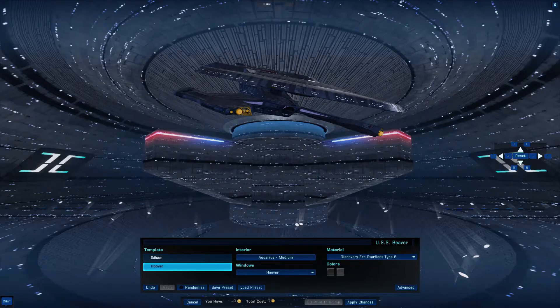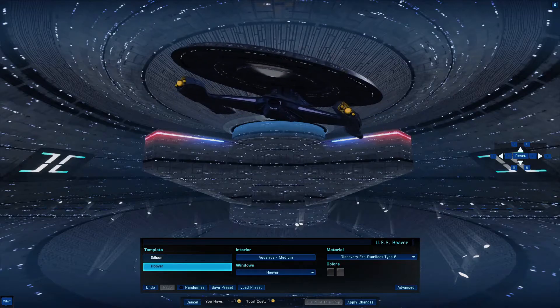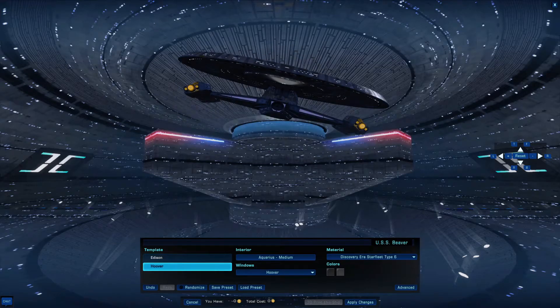Now this is a destroyer, which means it has five forward weapon ports, all cannon capable, and three aft ports. And the trait, as stated, can enhance your particular form of energy.